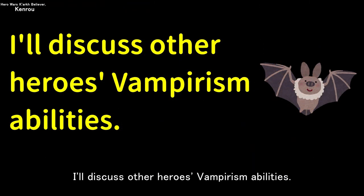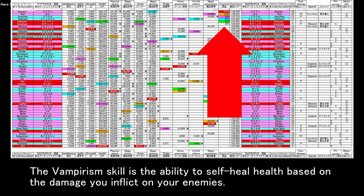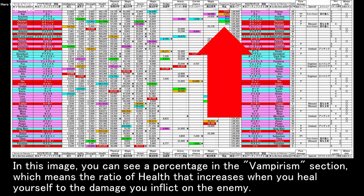Now I'll discuss other heroes' vampirism abilities. The vampirism skill is the ability to self-heal health based on the damage you inflict on your enemies. In this image, you can see a percentage in the vampirism section, which represents the ratio of health that increases when you heal yourself relative to the damage you inflict on the enemy.